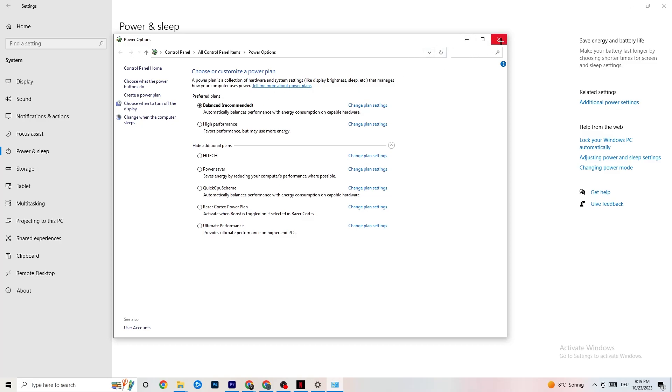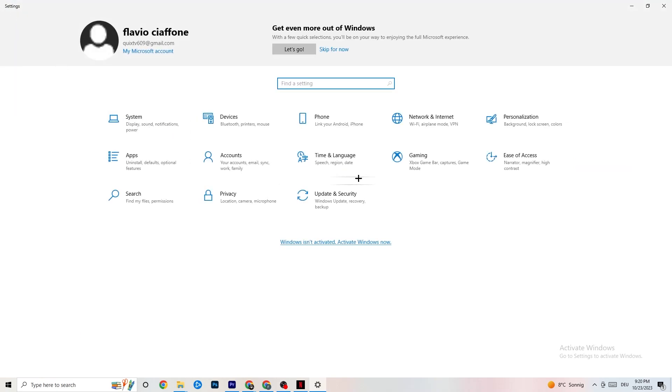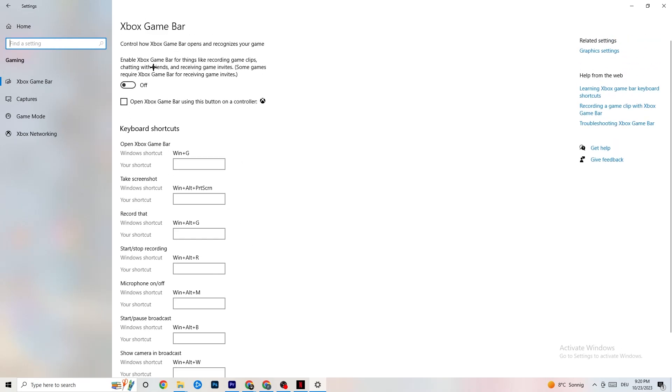Once you're finished, go to the top-left corner, hit Settings, go back once, and hit Gaming. Once in Gaming, you'll see Xbox Game Bar. I've turned this off and I want you to turn this off too, because Xbox Game Bar will suck a lot of performance. If it's running in the background, it will cause your game to freeze — especially on low-end PCs — and cause FPS drops.